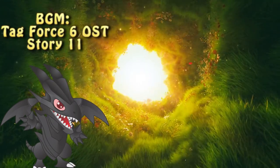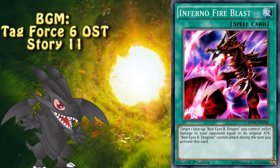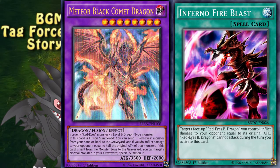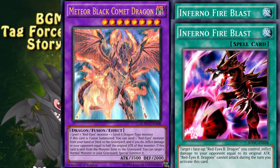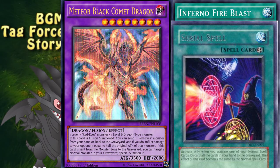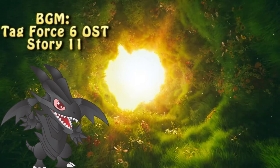Now that we've established what we need, let's look at the ratios. One Infernal Fire Blast will deal 3500 points of damage, and with Meteor Black Comet Dragon, at least 1200 points of damage will be dealt. That puts the opponent at 5700 life points lost, meaning that two copies of Infernal Fire Blast must be resolved in order to FTK. That would've been quite an issue if not for the existence of Serial Spell — a quickplay that copies the effect of a normal spell card used earlier in the chain.